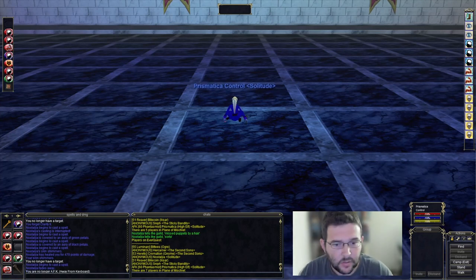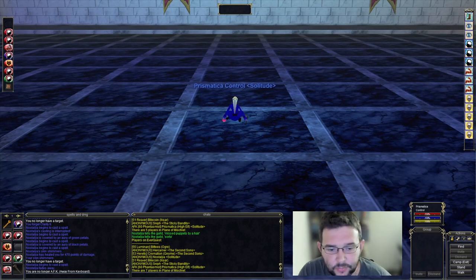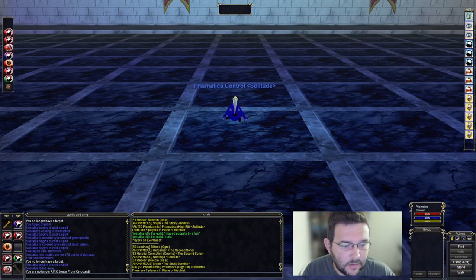Here we are in the Plane of Mischief, and today I'm going to be walking through how to run this camp, A4, Alice. It's a pretty straightforward camp, but I've seen a lot of enchanters die here. I've done this camp for about six years now, and there's really no reason for a level 60 enchanter to be dying. While I watched various people do this camp, I noticed a bunch of inefficiencies, so I thought I'd put together a quick video about how to do A4 as an enchanter safely and effectively.